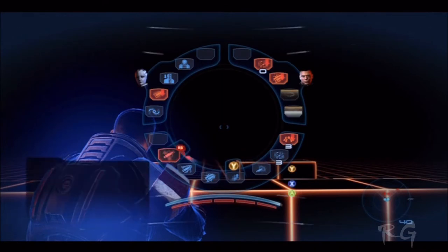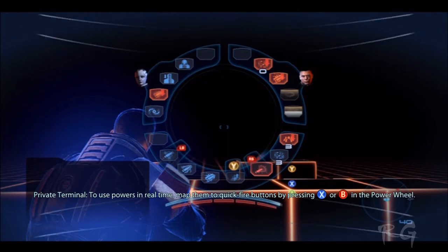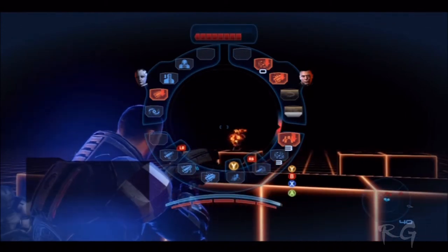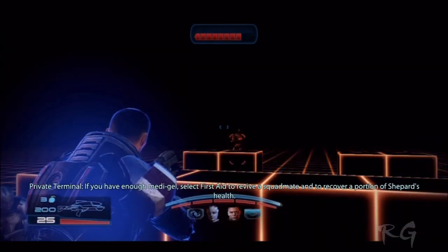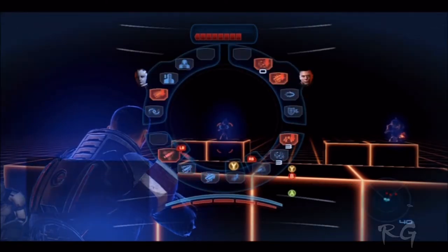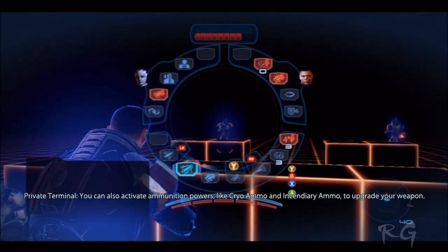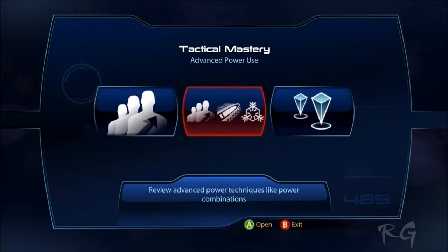I can't exit out of this. To use powers in real time, map them to quickfire buttons by pressing X or B in the power wheel. If you have enough metagel, select first aid to revive a squad mate and to recover a portion of Shepard's health. You can also activate ammunition powers like cryo-ammo and incendiary ammo to upgrade your weapon.